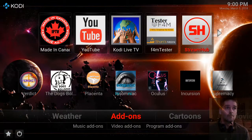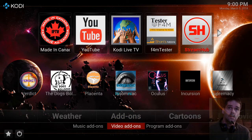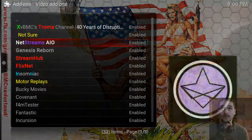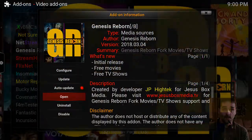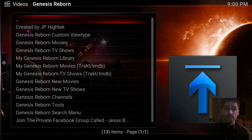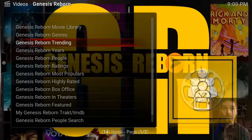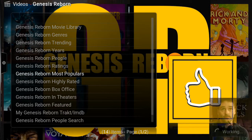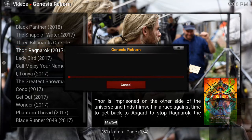He's got all the good add-ons in this build. Look at all these add-ons — Genesis Reborn. You got Movies, go to the Most Populars here, and click on Thor.